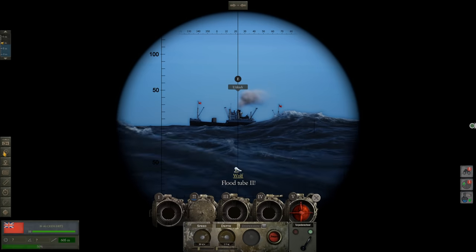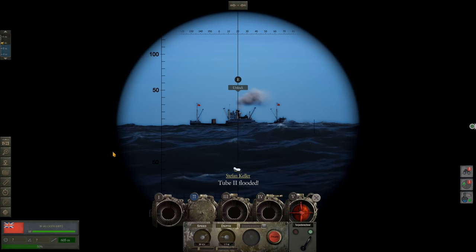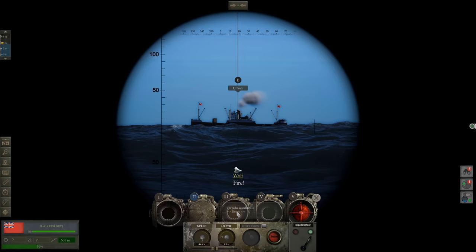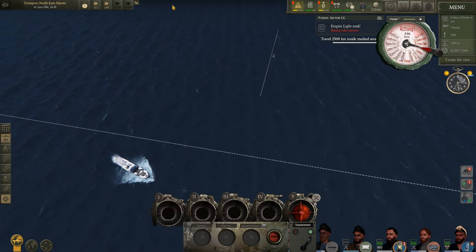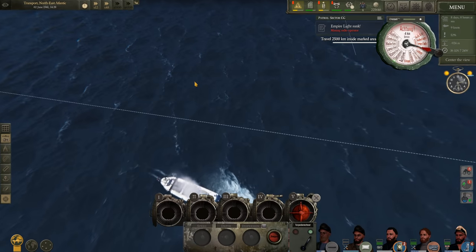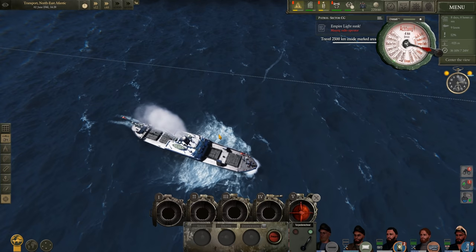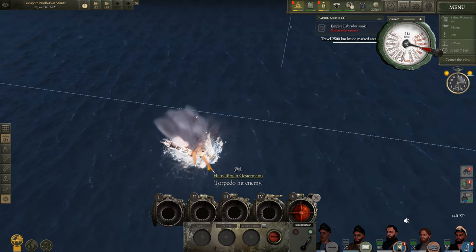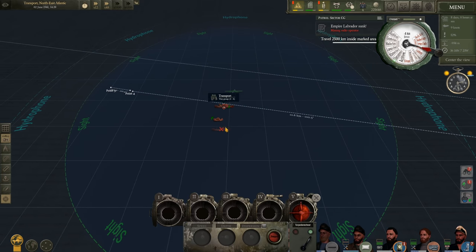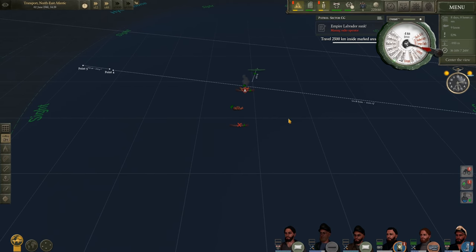Flood tube 2. Angle on bow is pretty much dead at 90 now. Tube 2 flooded, speed 44 knots. Tube 2 is away. She is turning hard to starboard — we'll see if we still get a hit despite her evasive maneuvers. The wake looks like it may hit dead center — just forward, but there we go. Another torpedo impact. We're two for two. The freighter went down, and so did this one. Two ships, two torpedoes.